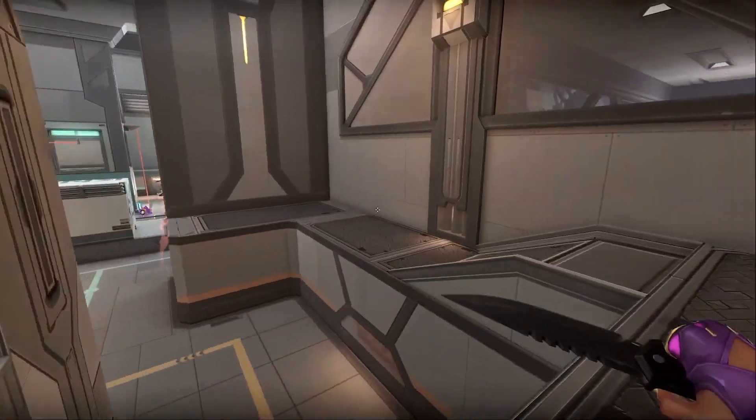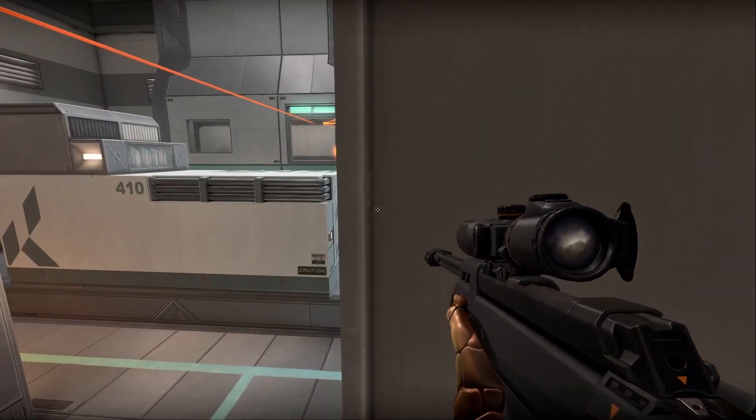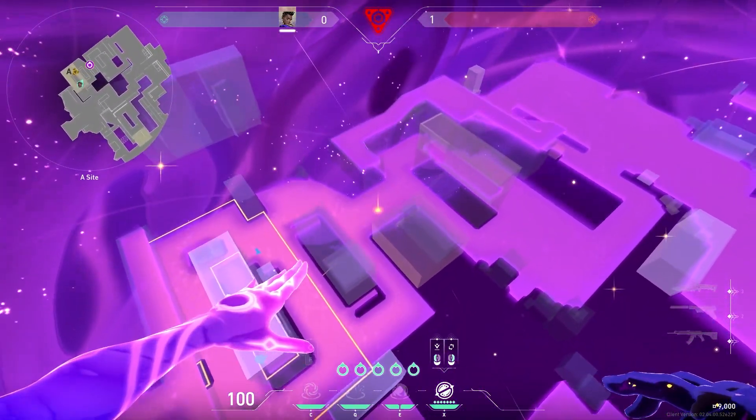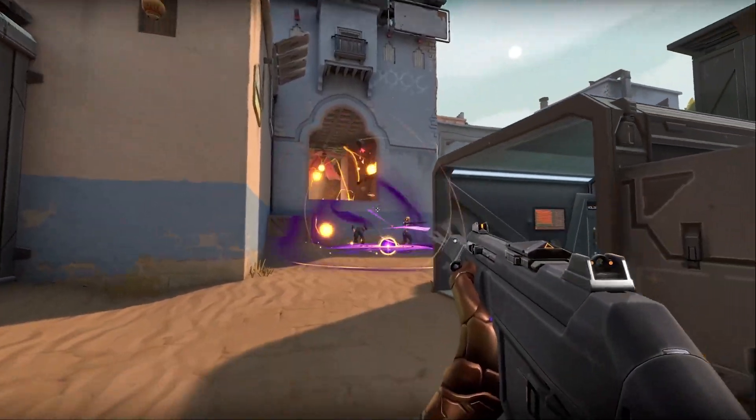Before you use any ability with Astra, you have to plant a star. You have to go to your astral form — once you're in the astral form, you can see a map and plant a star in any area. You can then explode that star using any of the three abilities.